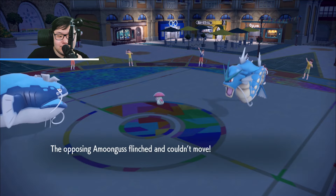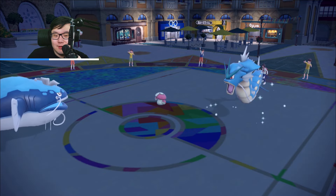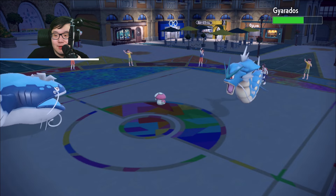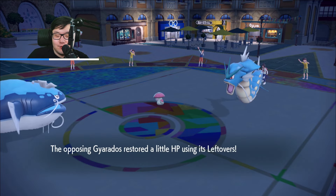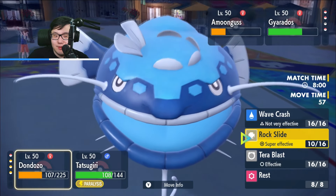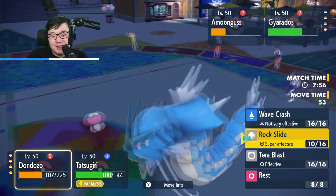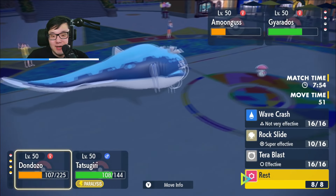Is this Pollen Puff again or is this Spore? We don't get to find out because it flinched. I'm trying to figure out what the best idea for a crit is — Wave Crash into Amoongus or Rock Slide? Since we're not boosted, I don't think Wave Crash crit knocks out Amoongus even. I guess the bright side is we could actually go for the rest in timer stall.